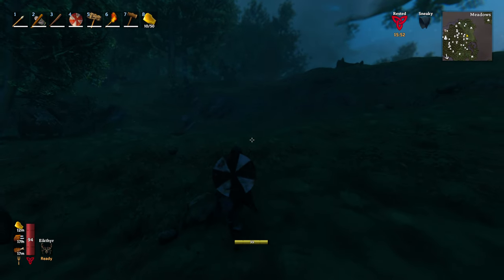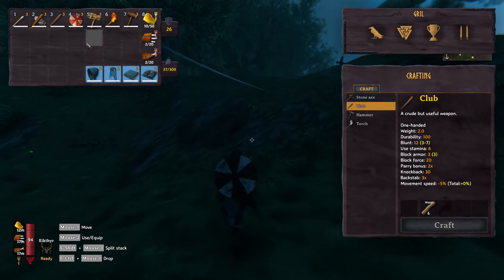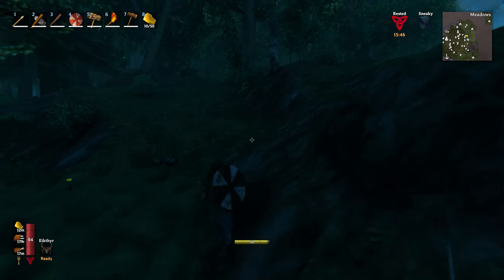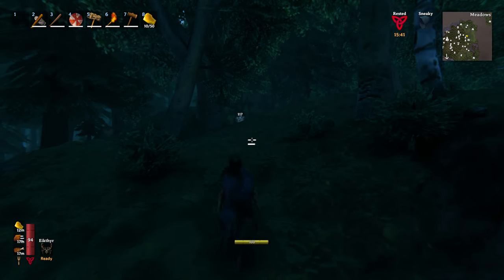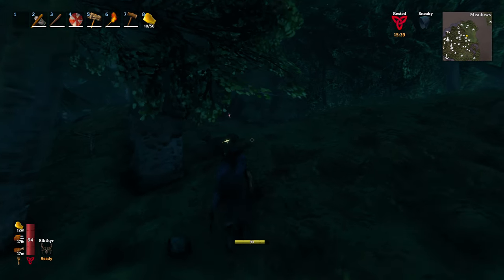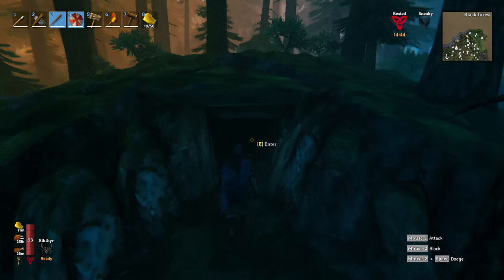Alright, got our club - it's the beginning of day 15. Upgraded it to tier 3, just takes bone fragments to upgrade. Let's get back in here, I'll take out this deer first - bonk - and let's get back into the black forest. Alright, back at the burial chambers, let's go.